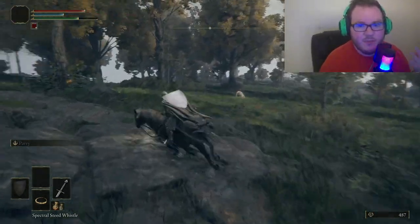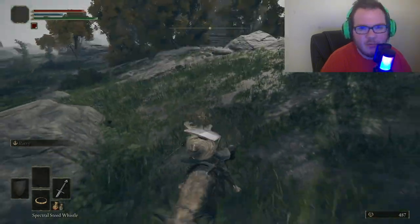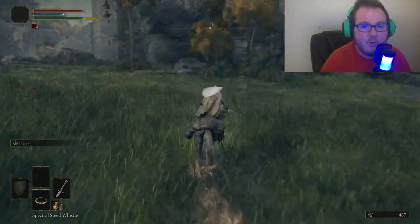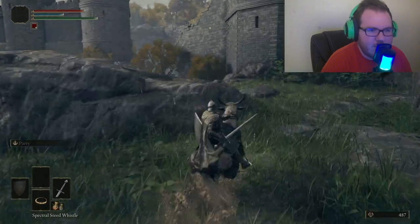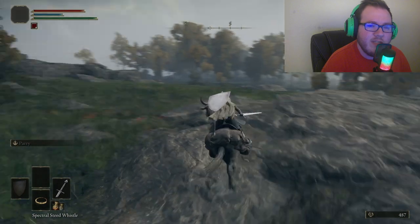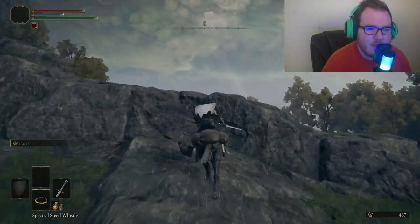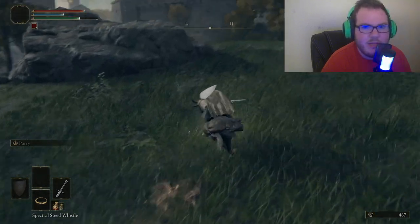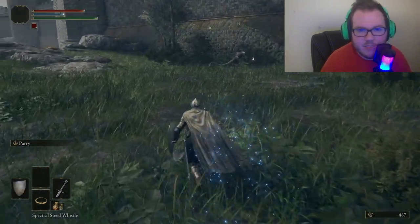The final tip, number ten, the last super secret tip that nobody knows: have fun. Enjoy the game, explore, and practice all the tips I've given you. Play Elden Ring for the first time — go in blindly. You only get to play these games blindly one time, so go in blindly, have fun, explore the world, go at your own pace, die as many times as you like. It doesn't matter what other people think. Get good — or don't. It's up to you.